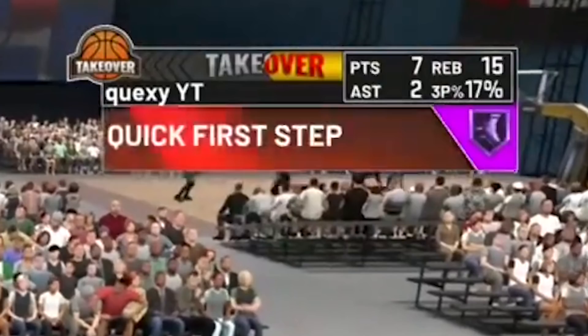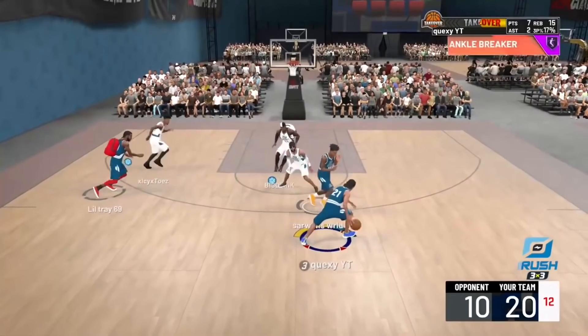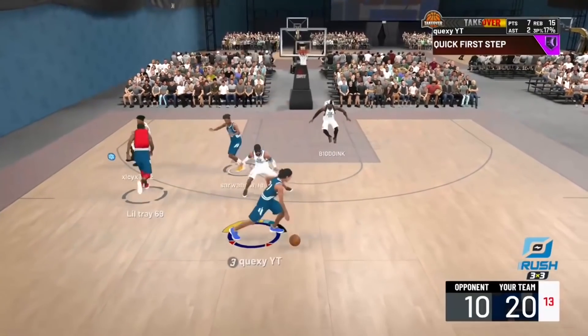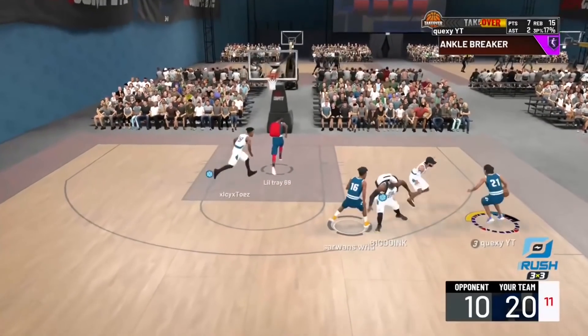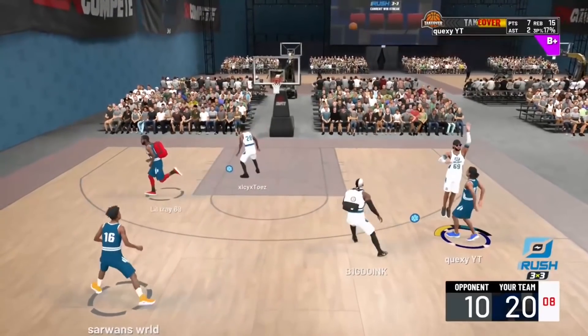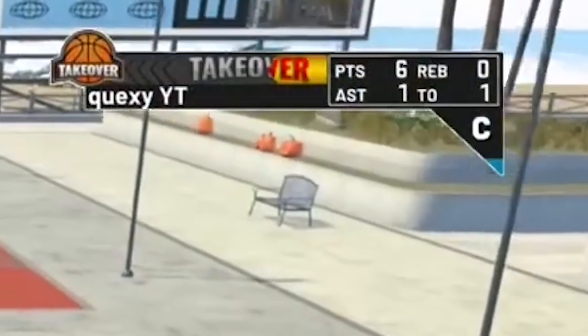At number 13 we start the official animations. Quexy YT — go check him out if he has a YouTube. He's playing Rush 3v3, cooking around, does a little behind the back and greened it. He broke his defender twice in the same possession — once with a little step back that left them cold. You know it's bad when they break you so bad you go cold. He broke them twice and hit it for game — pretty disrespectful.